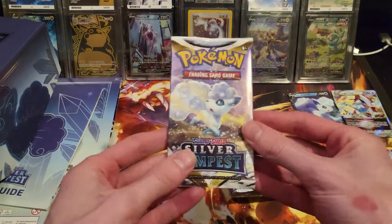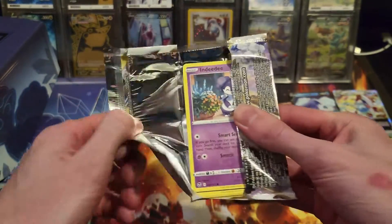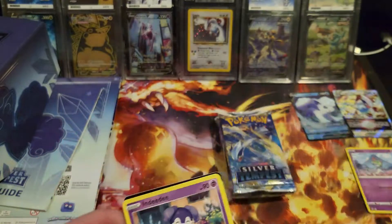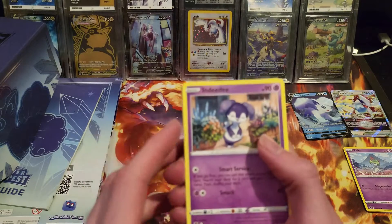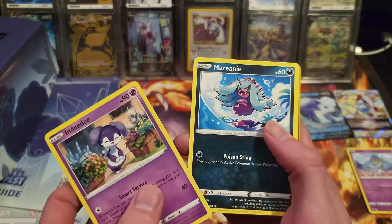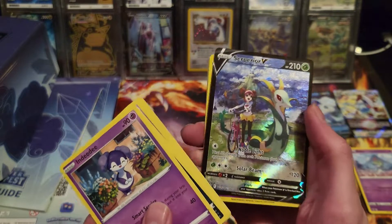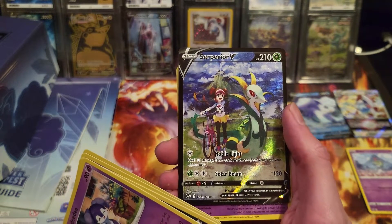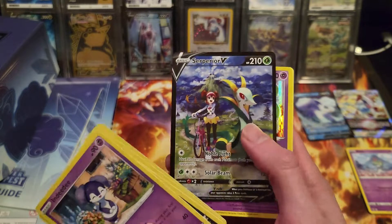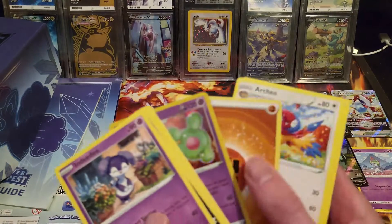These packs feel a little bit different — I don't know if it's just me; they feel different rather than look different, but let me know if you think so too. First ETB pack: Indeedee, Marini, Misdreavus, Swablu, Swirlix — oh wow! The Superior V Trainer Gallery, which I haven't pulled yet — that's awesome! And a Raihan holo — I haven't pulled that yet either. I'm hoping to get the Zeraora and Rayquaza as well, but if not I'll probably end up buying them because I really like Trainer Gallery cards.